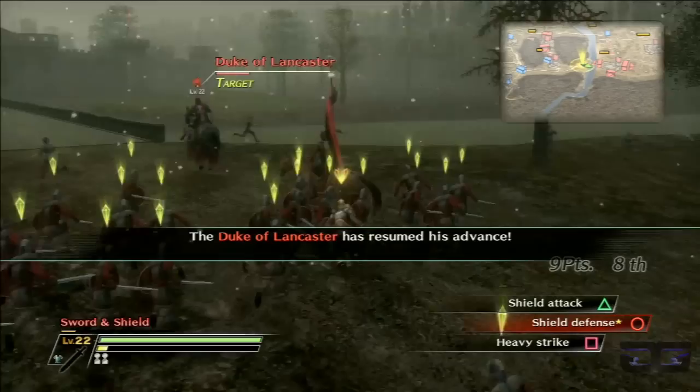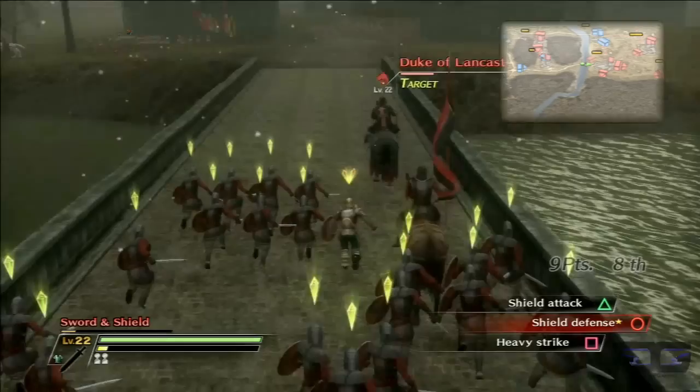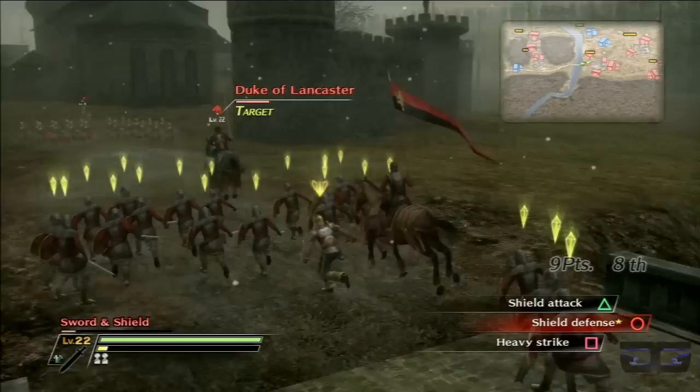By bringing the sword unit, this speeds everything up faster. If you kept using the cavalry unit, you still have the advantage, but it will take a lot longer to clear the group of assassins. I'm not a big fan of cavalry because if you don't aim their charge move properly and miss a lot of them, you have to recharge - it's not fast, it takes a long time.